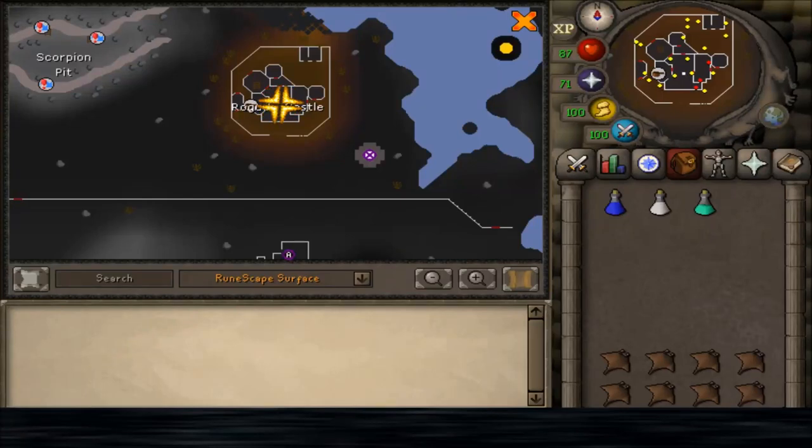Hey, what's up everybody? In this video, I'm going to show you the best place to kill rogues for Wilderness Slayer. The best place to kill rogues is between 50 and 52 Wilderness at the Rogue's Castle. This is multi-combat, and there are plenty of rogues to attack.